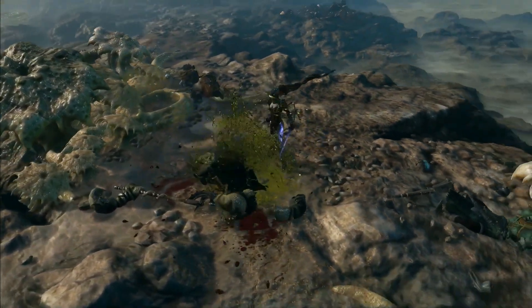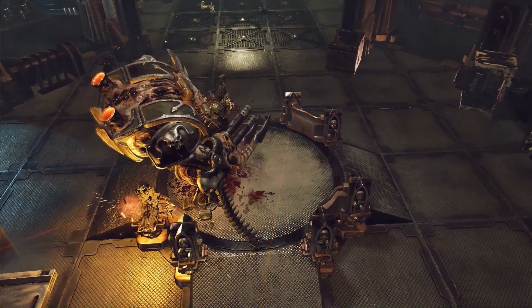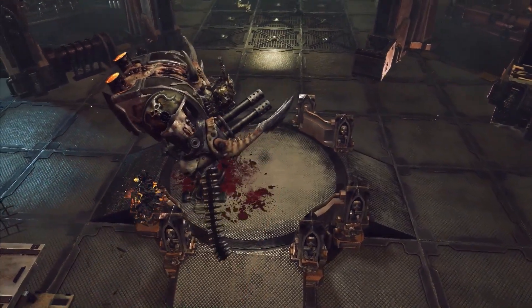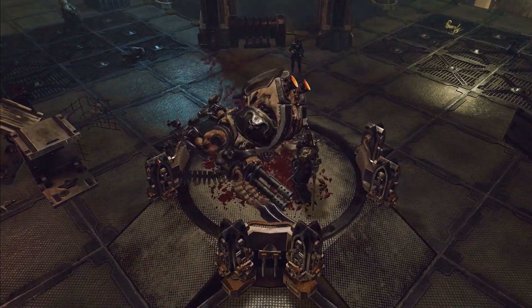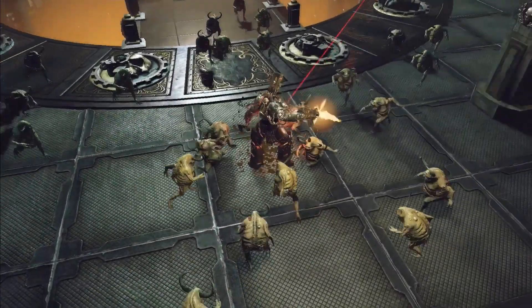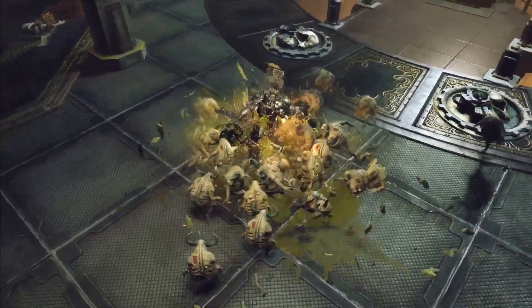Enemies also have various types with very different sizes — like very small nurglings as attack units, worms, or there are some big, large, Dreadnought-sized enemies as well. I haven't seen them all, but they seem to have quite the variety.